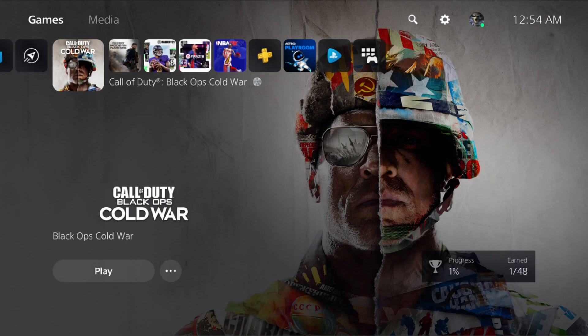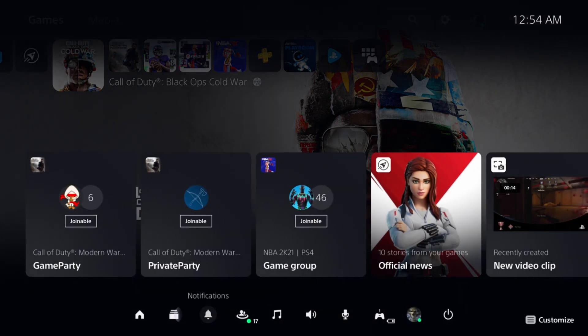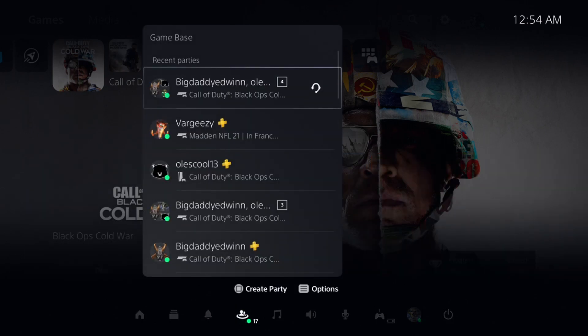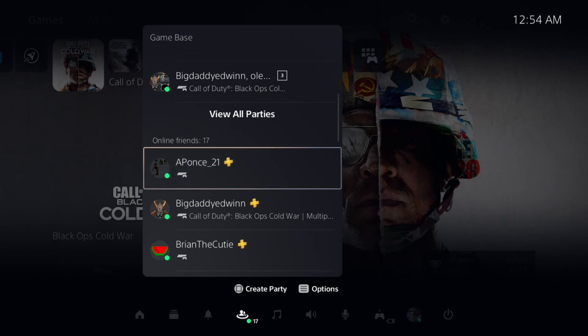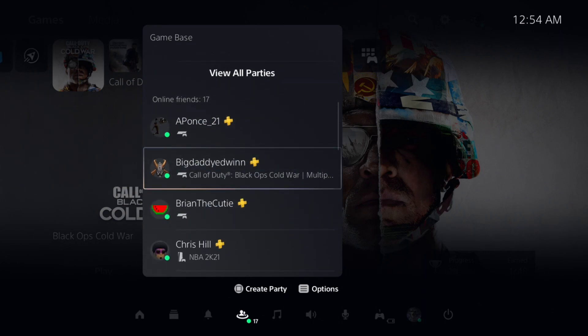What you guys want to do is press the PlayStation button, go to the bottom over here where it says Game Base. When you have Game Base and you go down, you guys will be able to see your friends list.